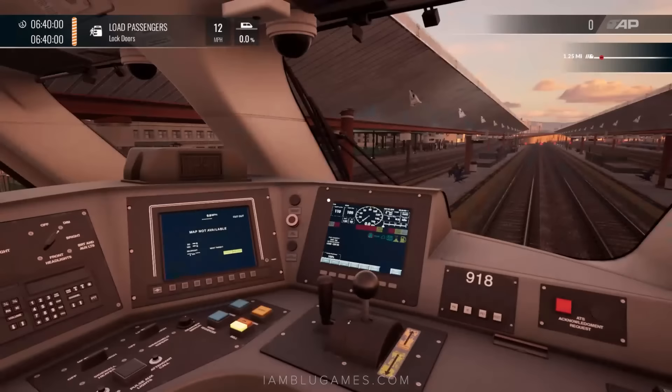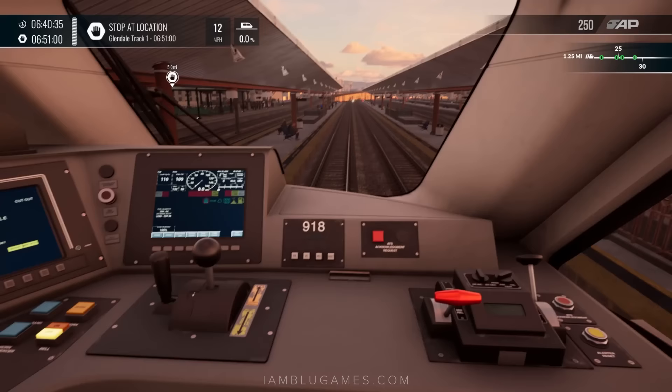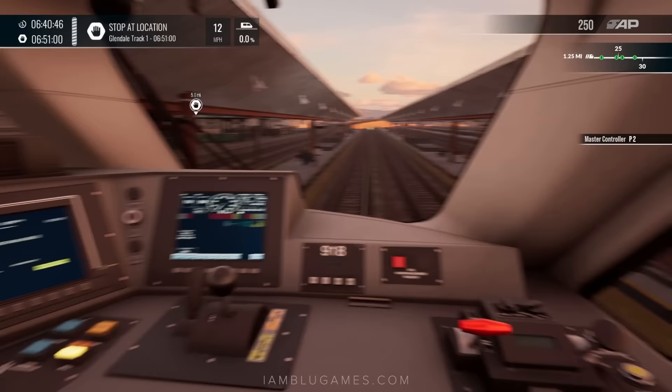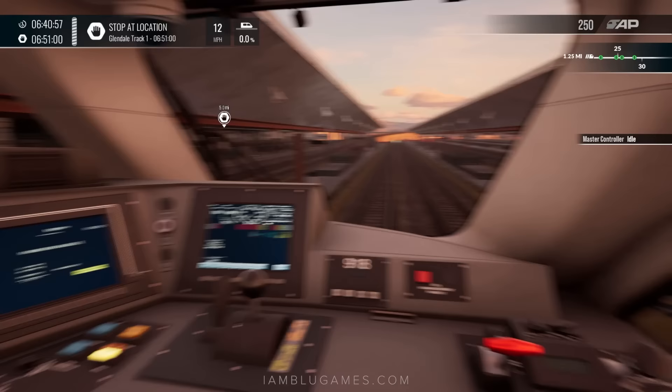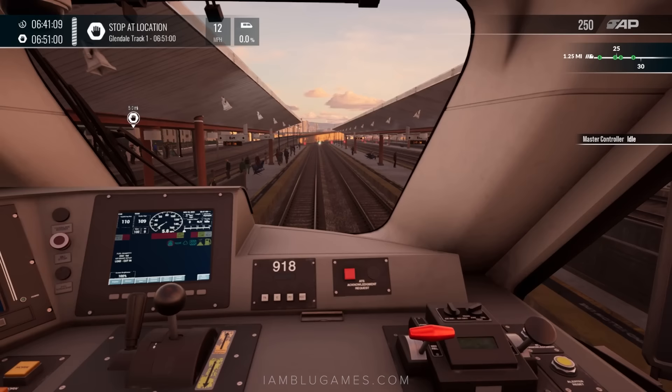Passengers are boarded and we close the doors. Doors are shut; we put the reverser into forward, release the independent brake, and give it some throttle — notch two. I'm using the RailDriver controller today, though you can't see it on camera. It works with Train Sim World 4 by default with no special drivers or software to install.